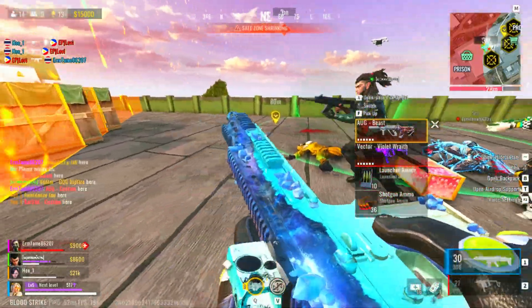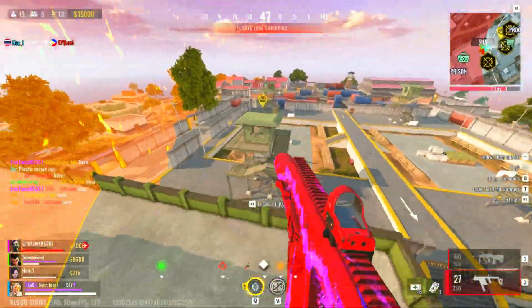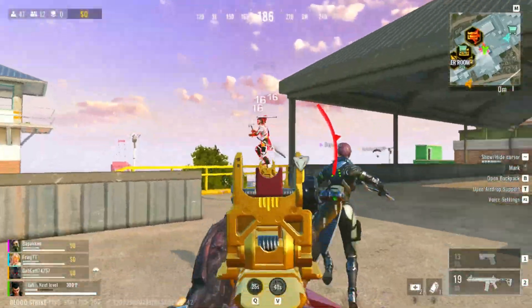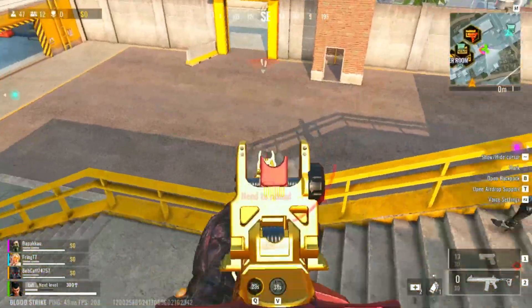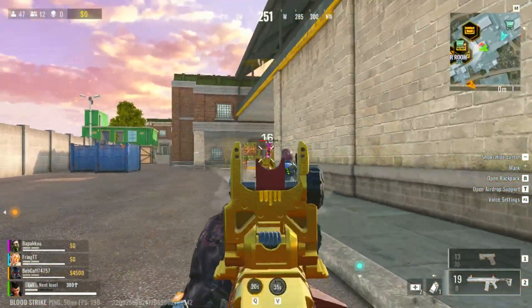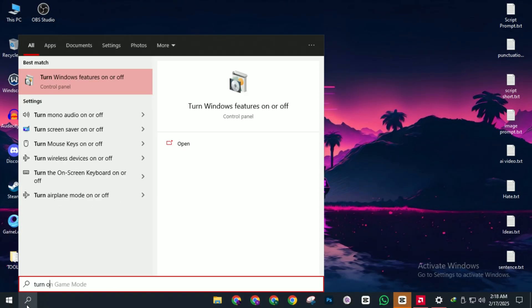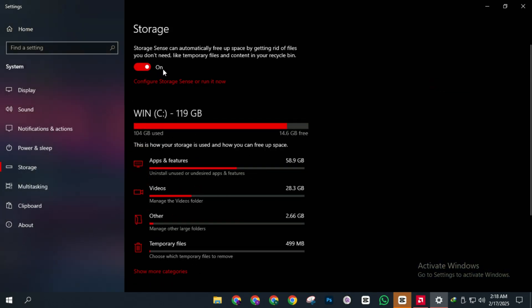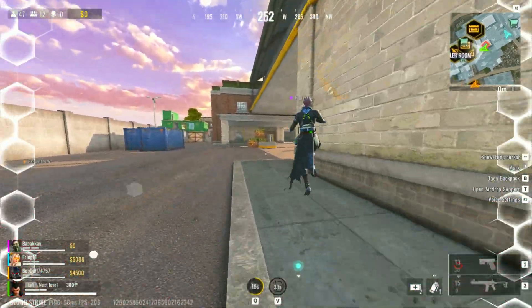Tip number eight: turn on Storage Sense. Low storage or fragmented files can slow down game performance. Storage Sense automatically cleans up junk files to keep your PC running smoothly. Go to search and search for 'turn on Storage Sense', click it and turn it on. This helps free up space, making sure your game loads faster and runs better.